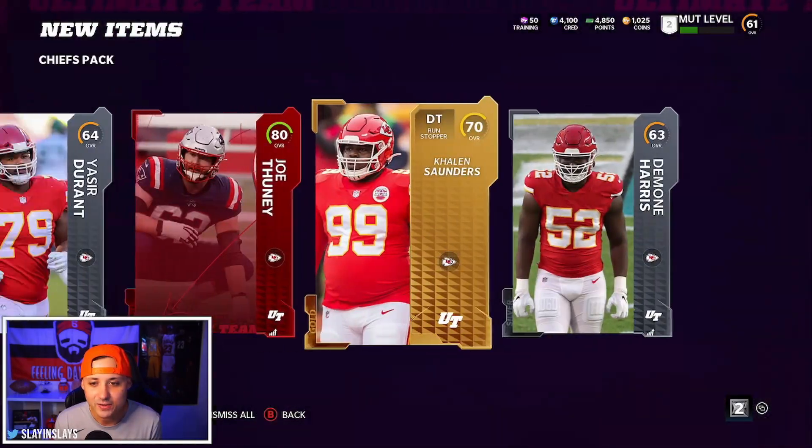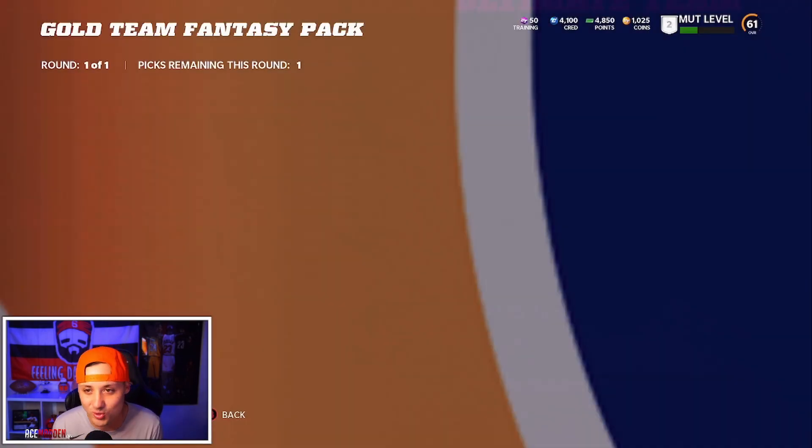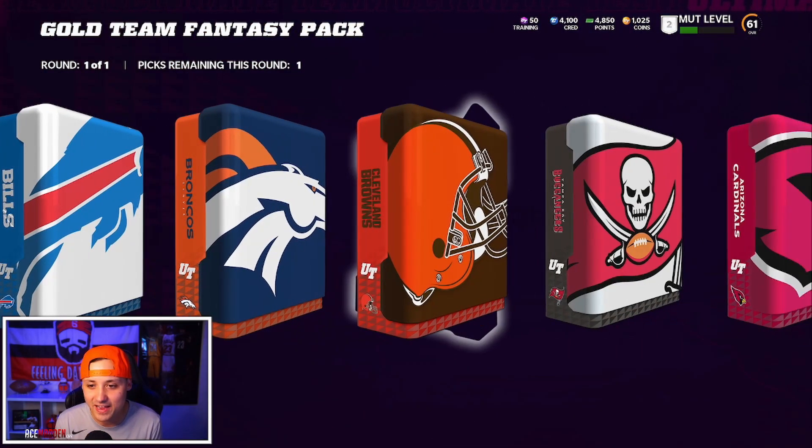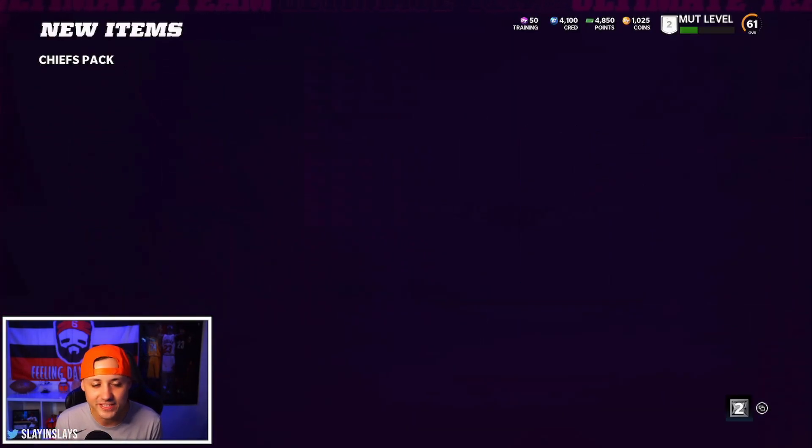Joe Thuney - we got our first elite! But is that the only elite people pull out of the Chiefs pack? I feel like everybody's just pulling Joe Thuneys left and right. He's probably the cheapest card in the whole game. Let's see if we can get back to back.